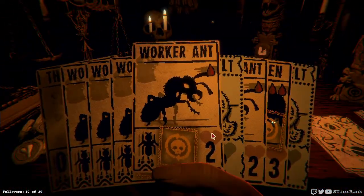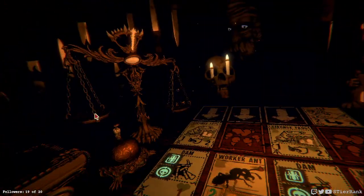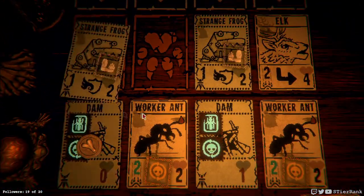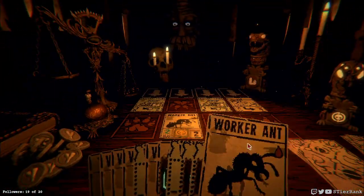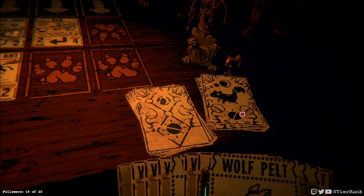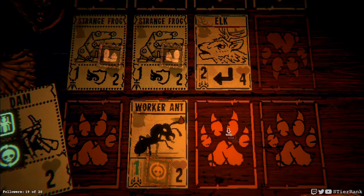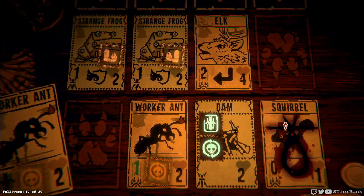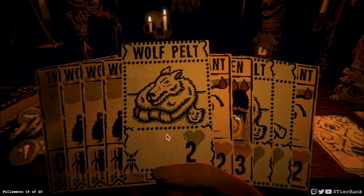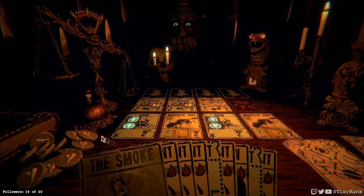I'll go ahead and play another ant. Yeah, that is a lot of ants - I think that I've definitely stumbled upon a little bit of an exploit here. So let's put a dam in front of the elk. And we will do another worker ant. And another dam. That is pretty wild.